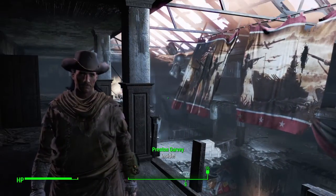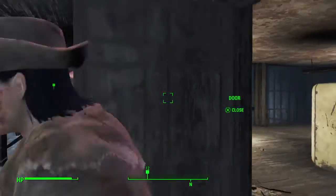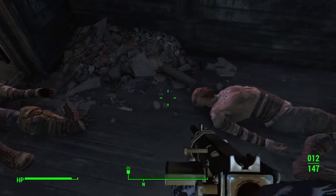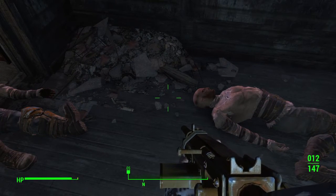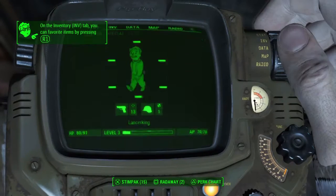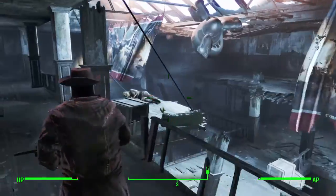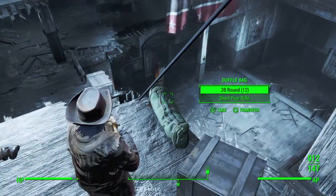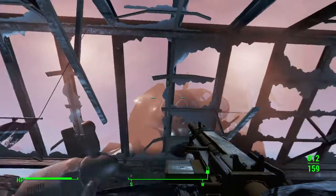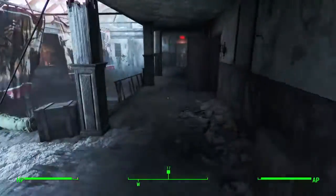Hello, hello again, welcome back to Fallout 4. So when we left off we just killed all these raiders in a museum. We found the local guys and now we're about to head out. I never realized that the plane we'll find later is right there.